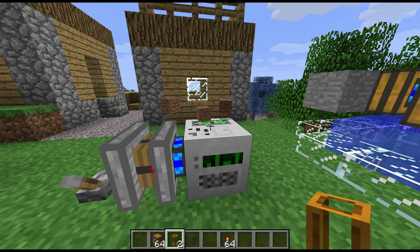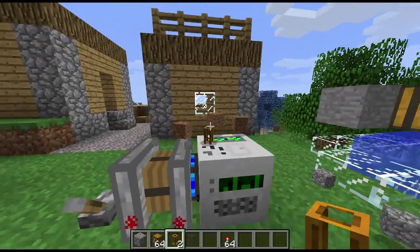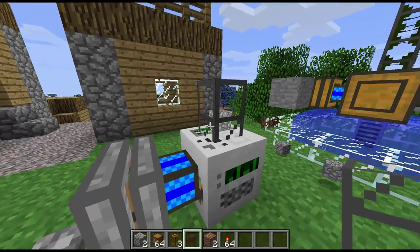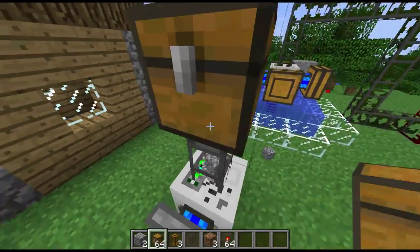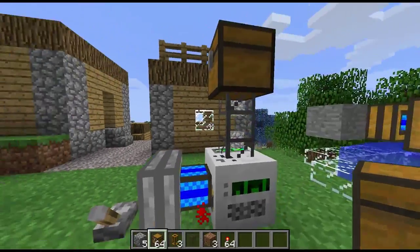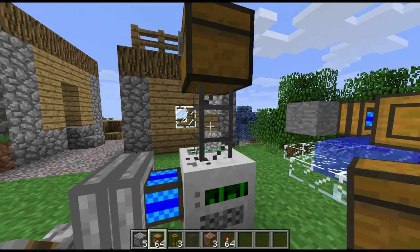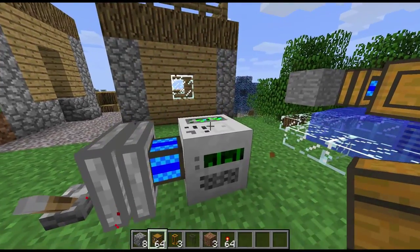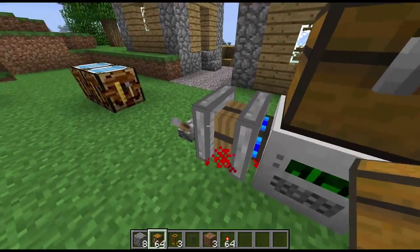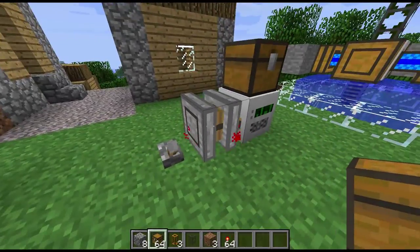Let's see if we can use a RedPower tube on that - the RedPower tube is not connecting, so we can't use that. A BuildCraft pipe will work, so we can use a BuildCraft pipe and then a chest on the top, or any other method of distribution. You can chain that as far as you like using BuildCraft pipes, and we can also just put the chest straight on the top and it will go straight into the chest.